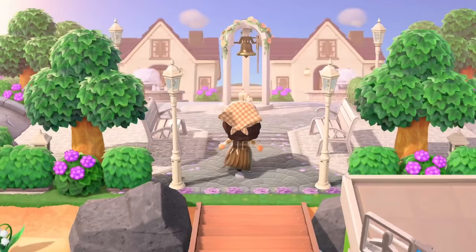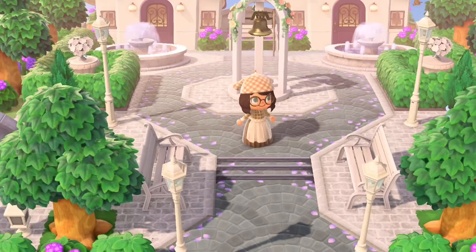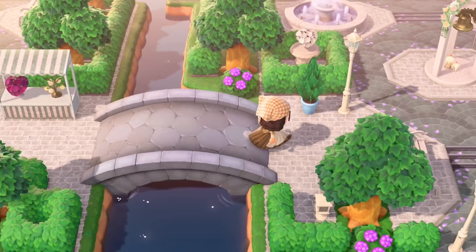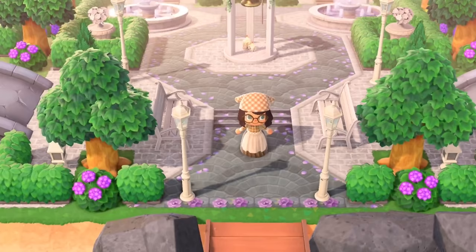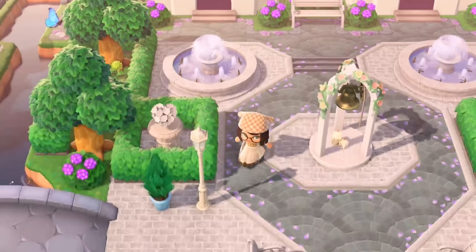Next up, we're on the beautiful, elegant island of Afterglow, created by afterglow.horizons on Instagram. The nuptial bell framed by street lamps is just beautiful, and the houses at the back with a bridge in between is genius. There's a nice seating area, fountains, and it really feels like a lovely plaza. She's kept it symmetrical with bridges leading off to the rest of the island, and the greys, whites, and little hints of purple are really gorgeous — perfect for a town or elegant-core island.